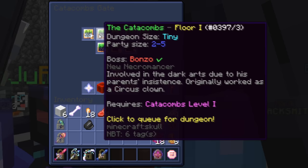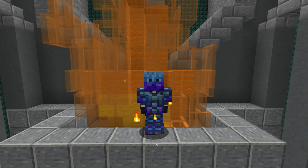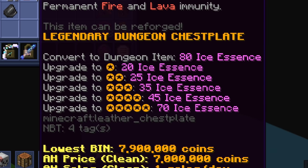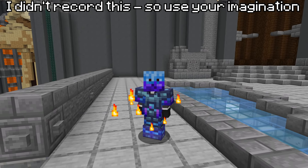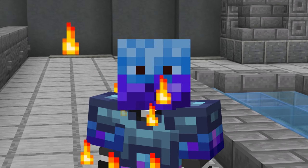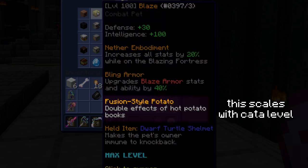Once you can afford Frozen Blaze, it'll take you all the way from Floor 1 to Floor 3, and then you can use Adaptive, Spirit Boots, and Shadow Assassin for Floors 3 to 6. Then when you reach Catacombs 20, you can convert Frozen Blaze to dungeon gear and it'll be the only set you'll ever need. This set also gets better with Catacombs level. Giving it to my Catacombs 37 friend, Frozen Blaze did 30 million damage while Necron did only 14 million. The set literally gets better with age in both EHP and damage, largely because of stacking percentage bonuses, and the doubled hot fuming potato books also double the damage bonus they give.